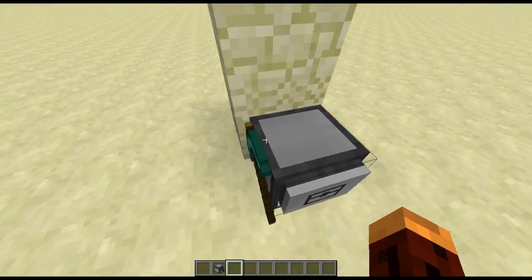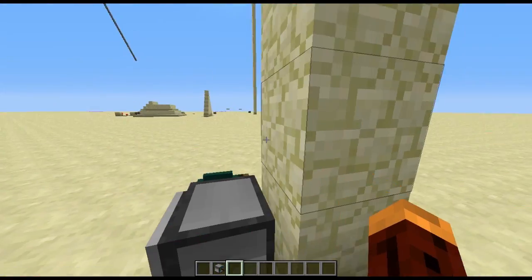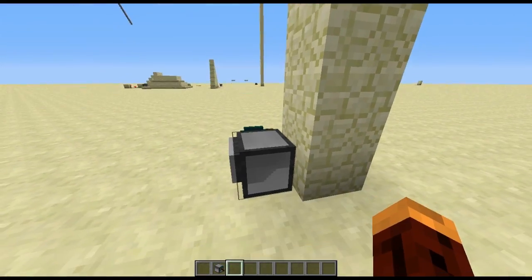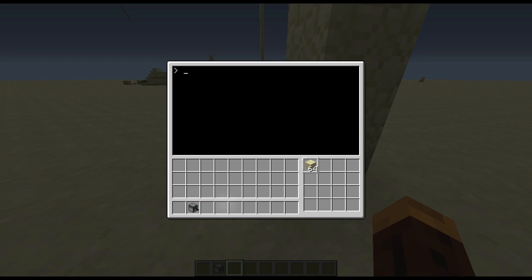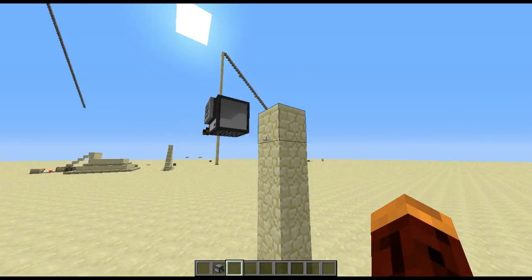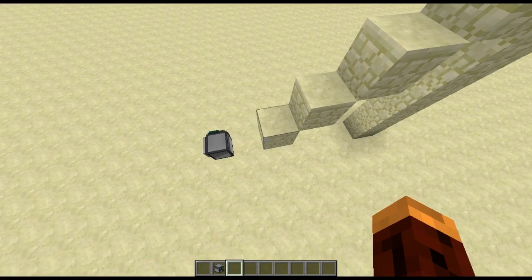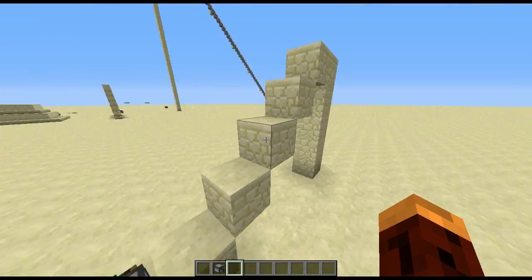The next turtle I'm going to show you is the stair builder turtle. Basically, it's just going to build you a staircase as high as you want, as long as you have the blocks for it. I'll type in 'stair' and we'll watch the magic happen. The turtle detects what's in front of it, counts how many blocks there are, and then builds a staircase depending on how much there is.